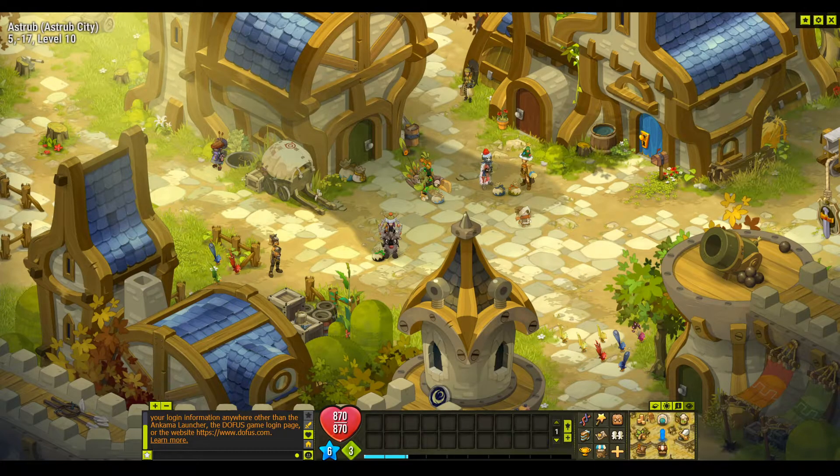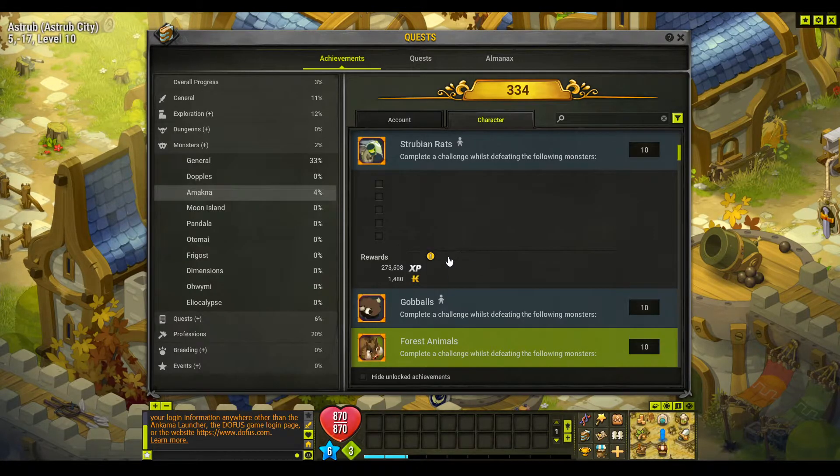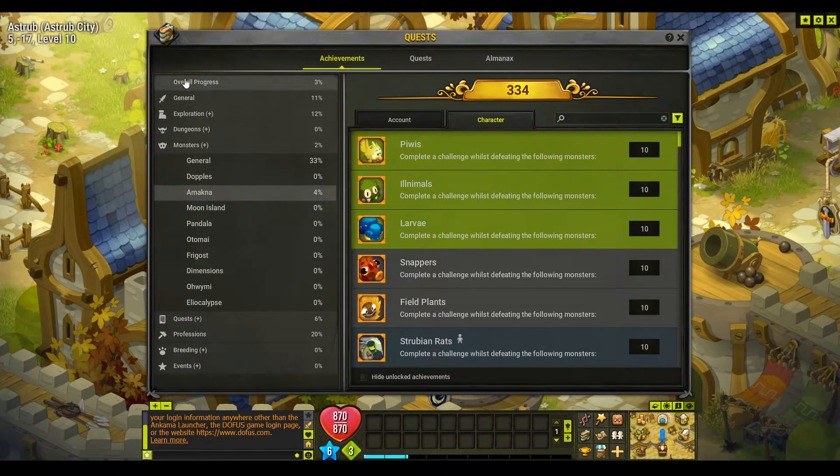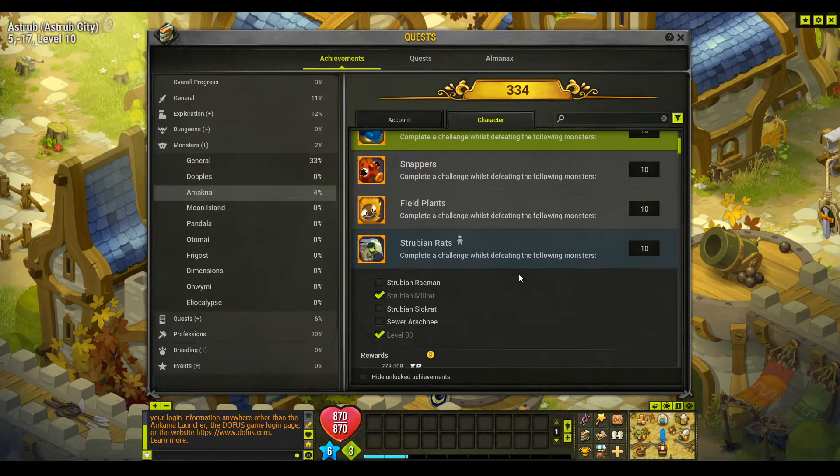Hi and welcome to another Dofus English video by Caleb's Chill Gaming. We're going to continue on with our achievement hunt in Dofus on our level 60-odd account. We're going to go over to Monsters, Emachna. We've completed the Peewees, Illnimals and Lava. Snappers and Field Plants require some dungeon running so we'll leave that to last, because I'll probably combine the dungeon run and achievement videos since there are quite a few you can do.